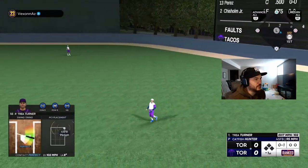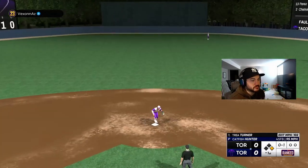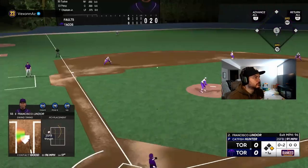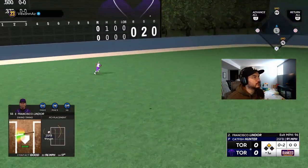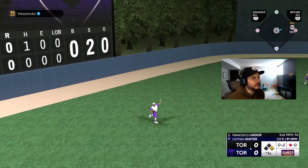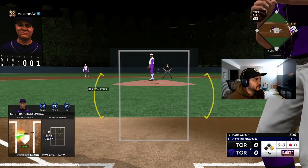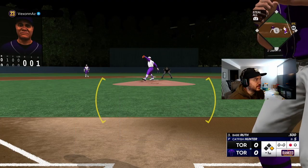First pitch — roped out to right field, base hit for Trey Turner. Good start. One down. Babe Ruth coming up to bat — roped a single on his first at-bat today.